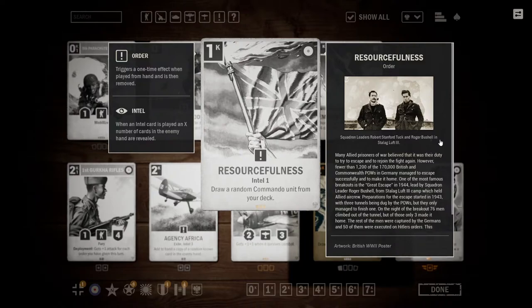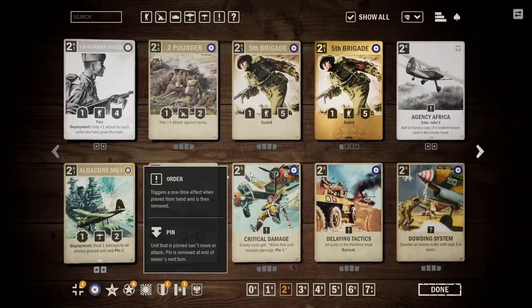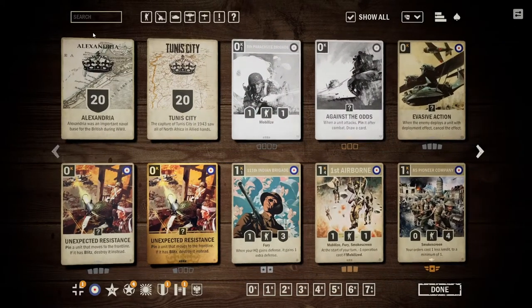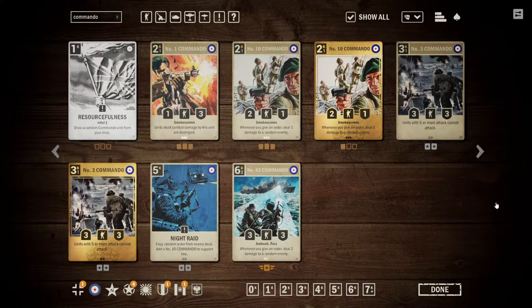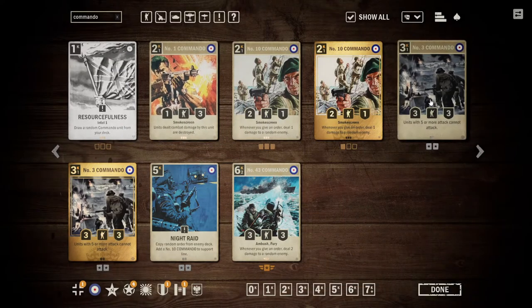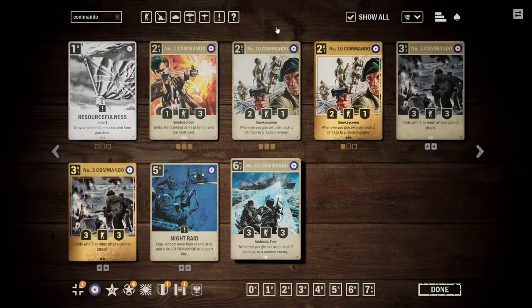The other effect for Resourcefulness is: draw a random Commando unit from your deck. A Commando unit refers to cards that have the word Commando in their name. Probably the most well-known is the Number 10 Commando — the 2-credit smokescreen order that is able to deal 1 damage whenever you play an order. We also have a handful of others: some cheap ones alongside a couple expensive ones, like Number 1 Commando (a 1-3 smokescreen that kills any unit it damages), Number 3 Commando (units with 5 or more attack cannot attack), and even the Number 43 Commando, which is essentially a big version of the Number 10.